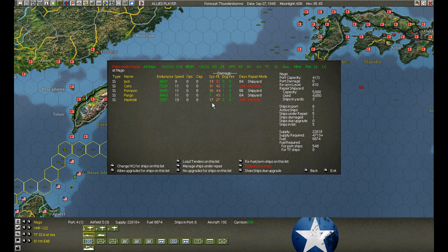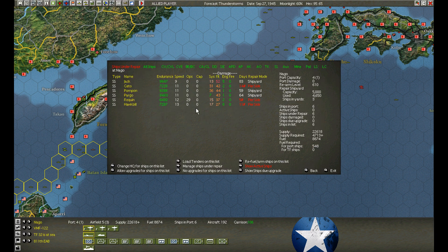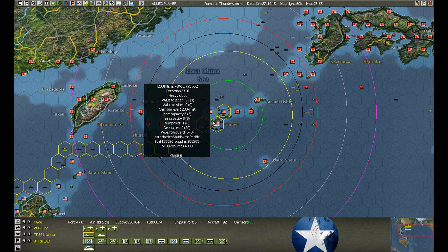Let's see what we can repair. Pump-on Jack and Pargo — they're all 11 knots, that's too slow to get out of here. I want to get them up to 12, 13 or 14 knots, and then I'll take them out of the shipyard and send them for further repairs in Manila. We have another one — ships under repair. Jalau is 14 speed but still has 55 damage, so I'll leave it there.